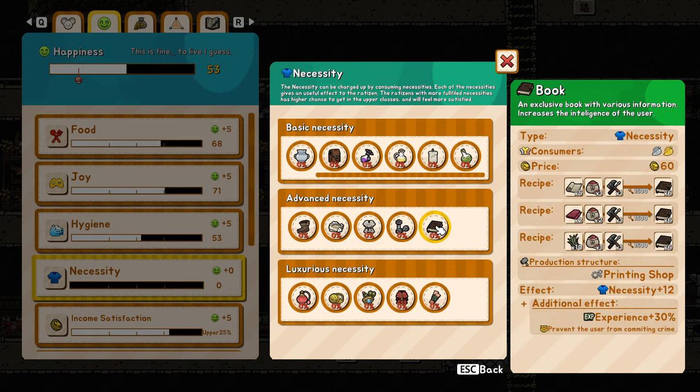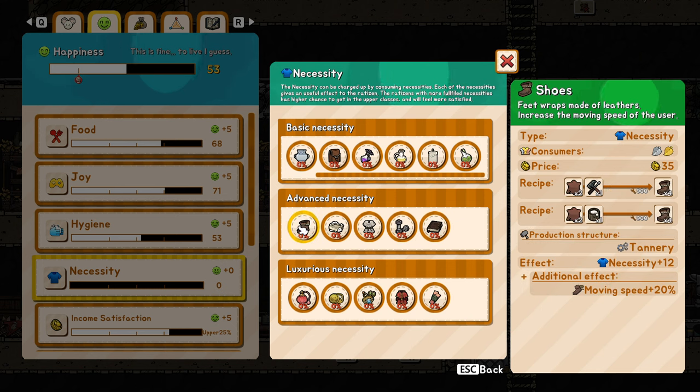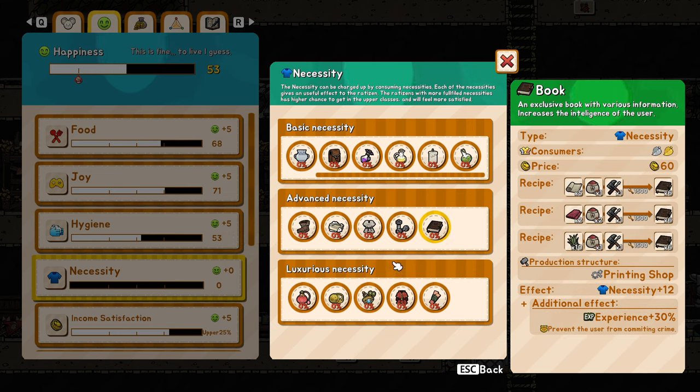The shoes give more health, more strength, more experience, but also prevent the user from committing a crime, which is amazing and funny. Keep in mind you cannot have a lot of laws — for example a law that allows them to use shoes — because you can only have a limited amount of laws. So you cannot use all of these on the poor class; some of them will really have to go to the next tier.